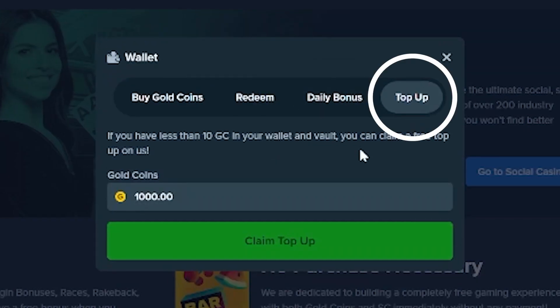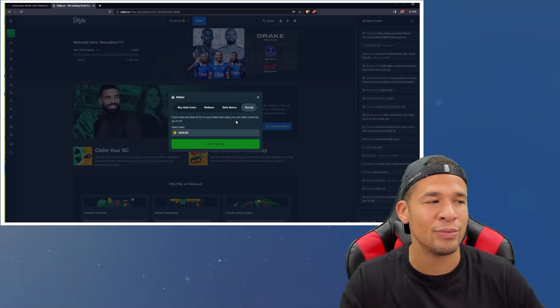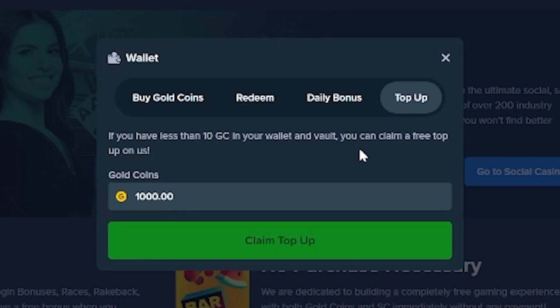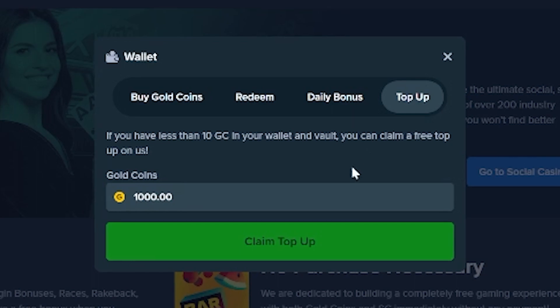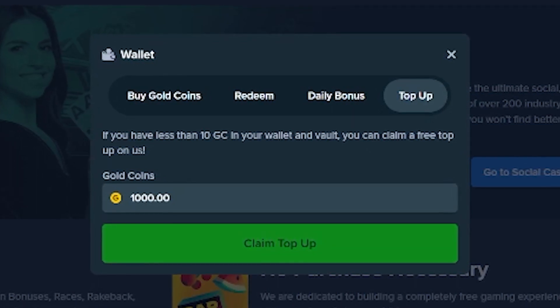The other thing you're going to get is top up, which means you basically have the ability to get replenished to 1,000 gold coins anytime you let your account balance get to 10 gold coins or less. You just have to give it 24 hours, sign in the next day, and you'll have 10,000 gold coins waiting for you. But as you can see here, I can't claim it right now because I have more than 10 gold coins in my balance, so that perk is only there if you do let your balance drop that low.